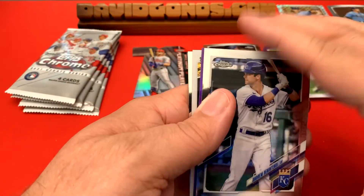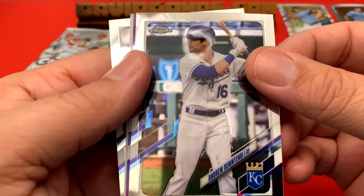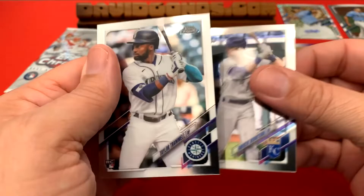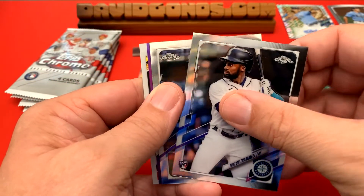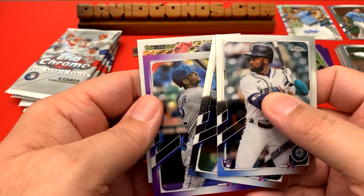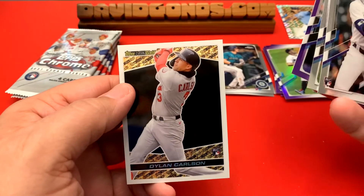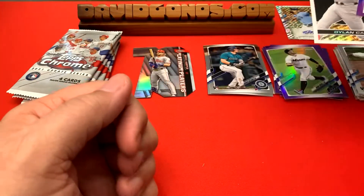All right, looks like a Topps Black Gold in this one — excited to see those. Andrew Benintendi, we'll go to the back — Taylor Trammell. All right, let's see the purple first: Michael Taylor. And then the Topps Black Gold — Dylan Carlson rookie! That's very nice. Oh look at that — that's a really sweet looking card. The Topps Black Gold is one of my favorite insert sets that Topps produces.